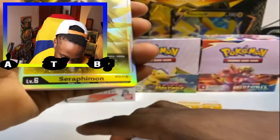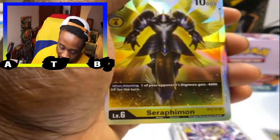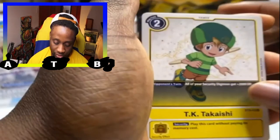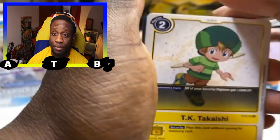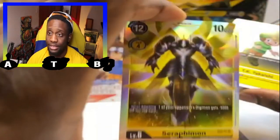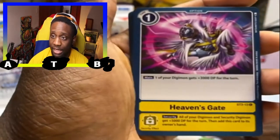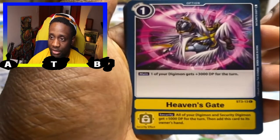TK is our tamer card: on your opponent's turn, all your security Digimon get plus 2,000 DP, so if one happens to be revealed as a security card it gets 12,000 DP, destroying the attacking Digimon too. We get four of those. Heaven's Gate is an option card costing one memory — one of your Digimon gets plus 3,000 DP for the turn. As a security card, all your security Digimon get plus 5,000 DP for the turn, then this card is added back to your hand.